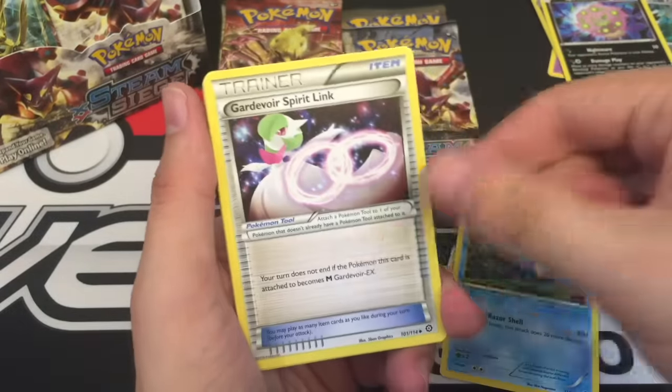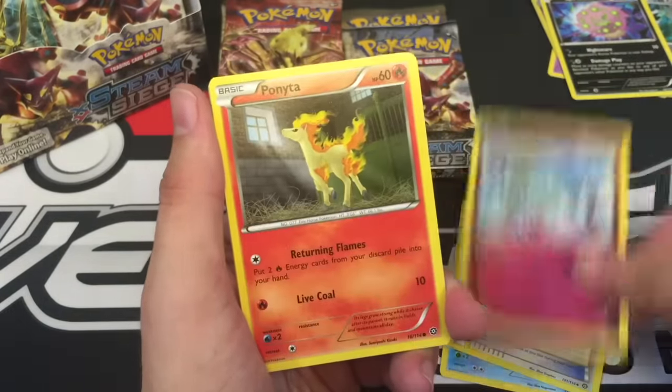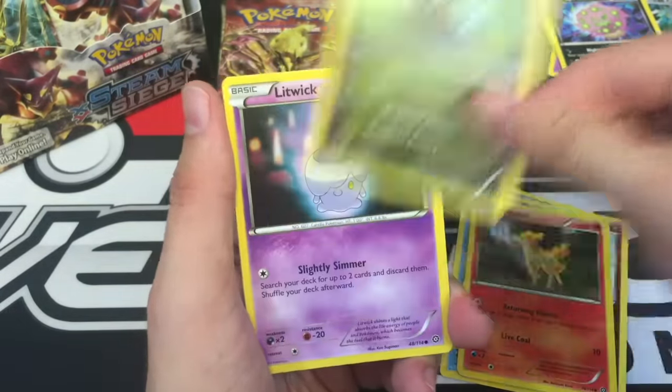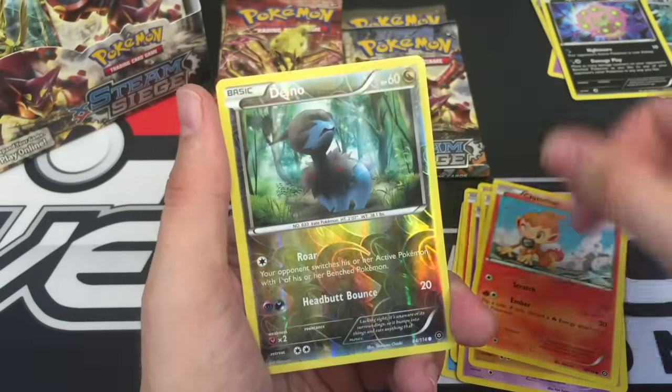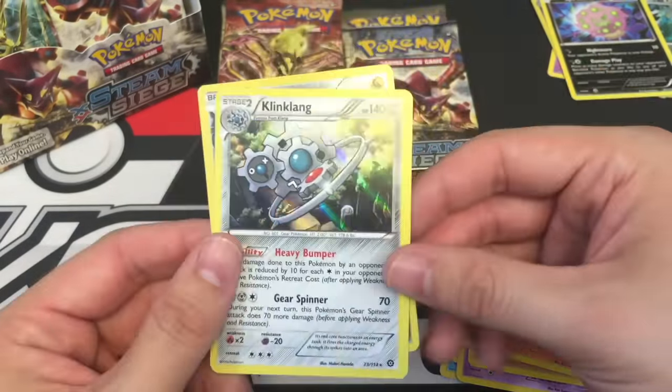Pack 3: D'Wat, God of War Spirit Link, Klefki, Ponyta, Dino, Litwick, Nosepass, Chimchar, a Dino Reverse — ooh — and a Klinklang Holo.